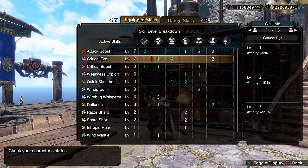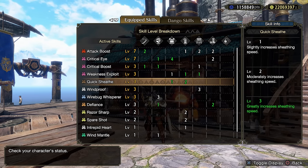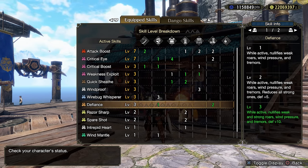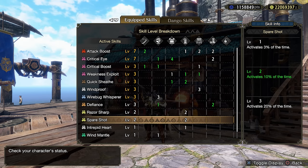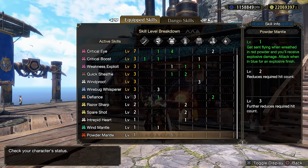The skills are the following: Attack Boost 7, Critical Eye 7, Critical Boost 3, Weakness Exploit 3, Quick Sheath 3, Windproof 3, Warbag Whisperer 3, Defiance 3, Razor Sharp 2, Spare Shot 2, Intrepid Heart 1, Wind Mantle 1, and Powder Mantle 1.